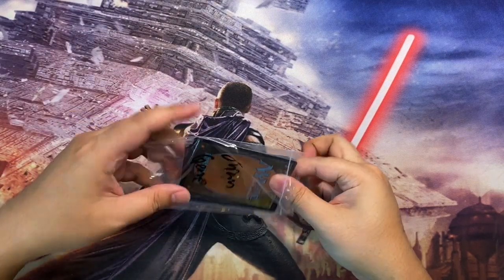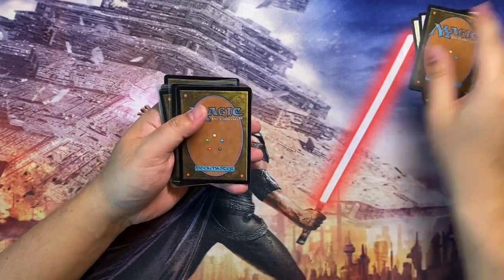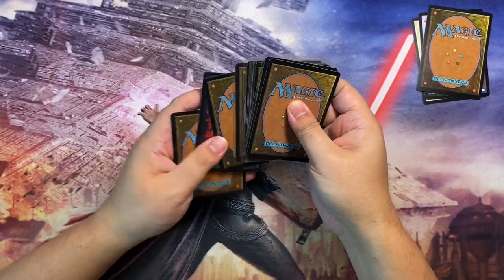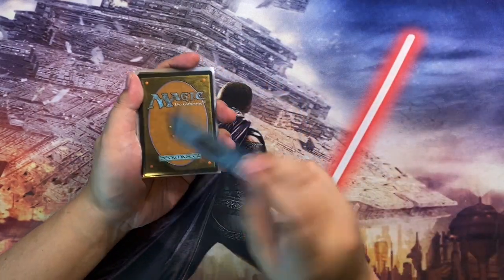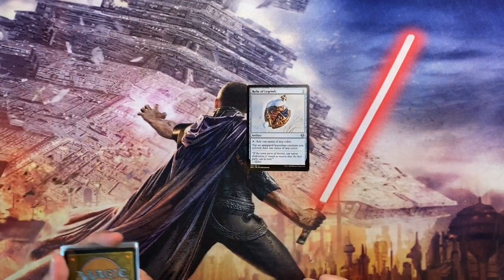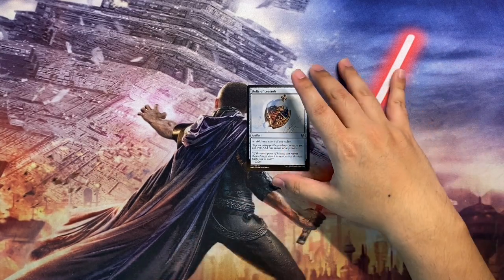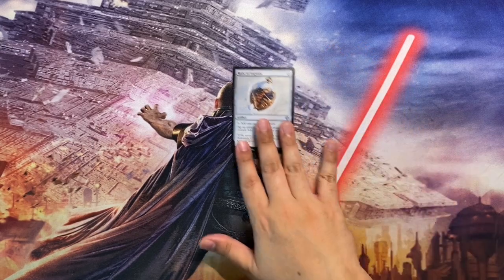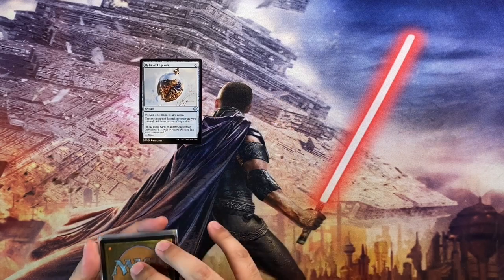Setting aside some chaff, the first card is Relic of Legends — an artifact that taps for any color of mana, and you can also tap an untapped legendary creature you control to add one mana of any color. It's great for Commander — you can use it to tap out your commander or any other legendary creature. It's seeing a lot more play now since it first came out in Dominaria United.